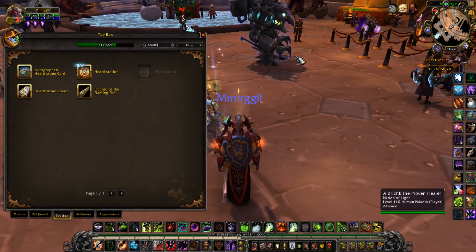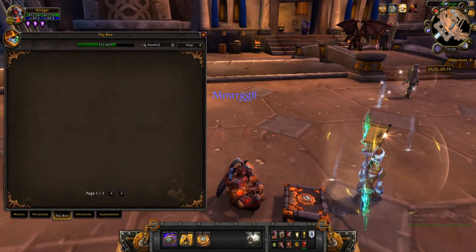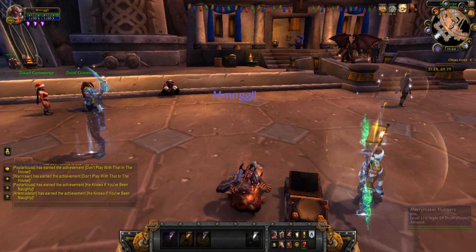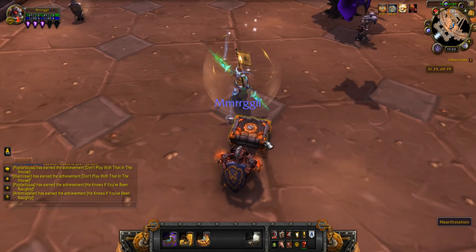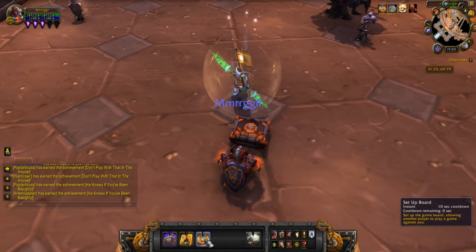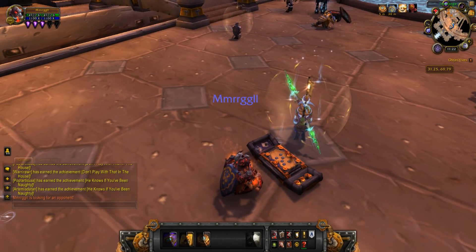And then the hearth station. Click. We can play some hearthstone here. We're flipping through the deck, looking through all our cards. What else have we got here? Set up a board. Time to play. Wonderful stuff.